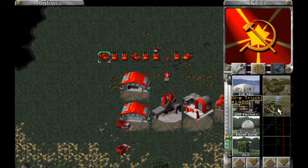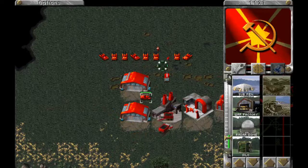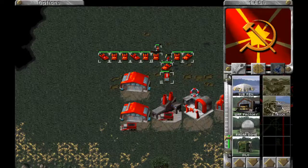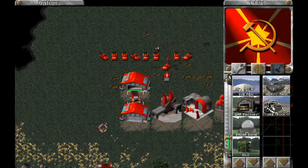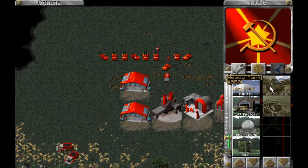I'll pump out another ore truck here. I probably want about 20 tanks to get through the Allied base. Let's go and start harvesting down here and start building a few more tanks.